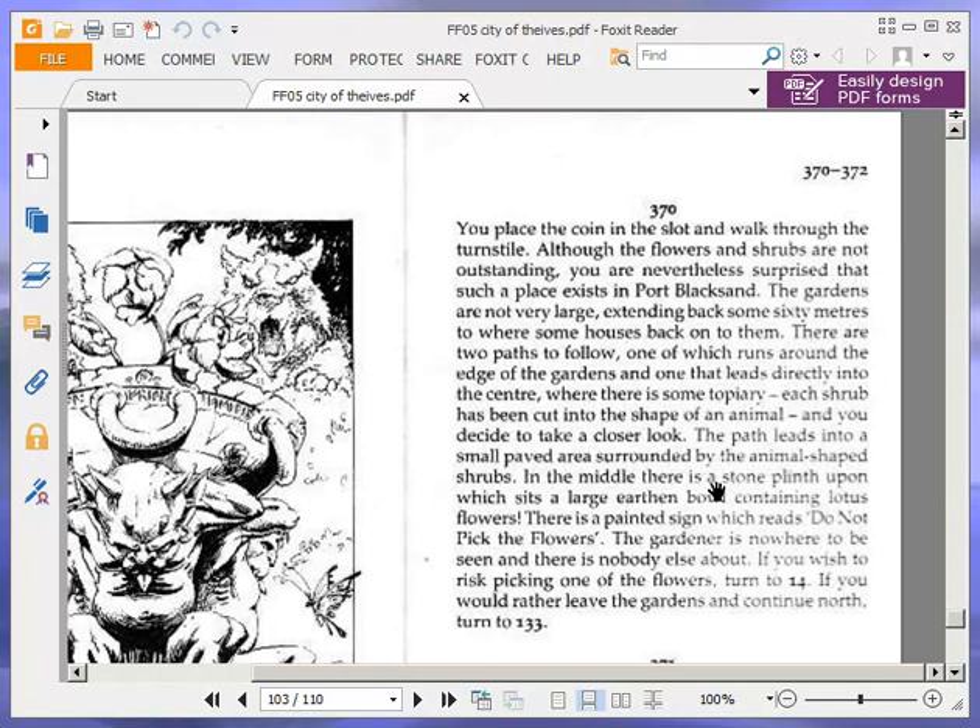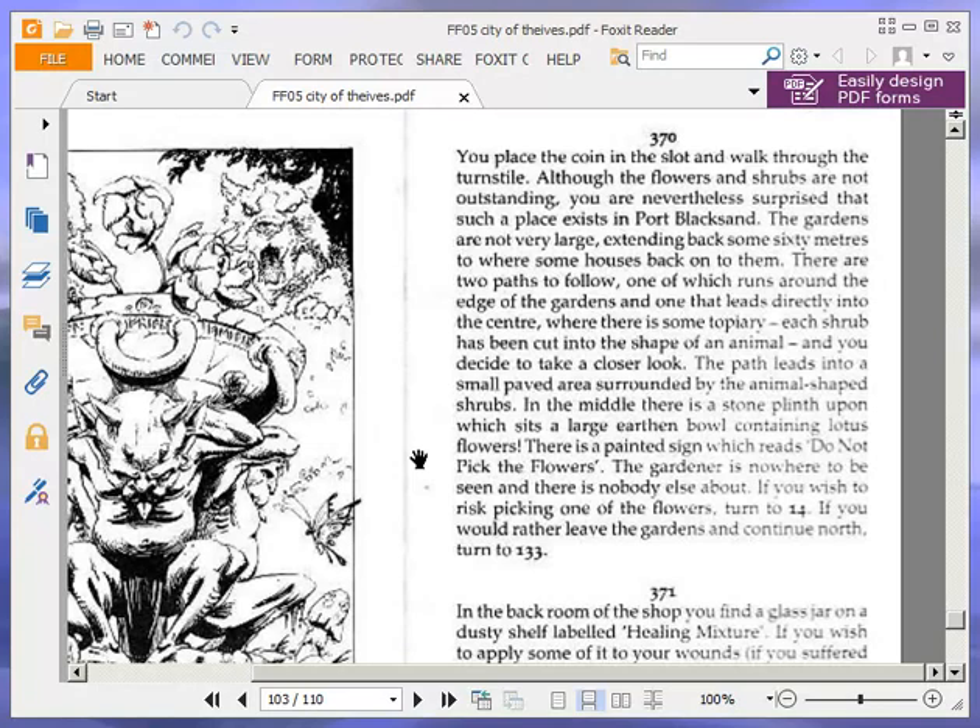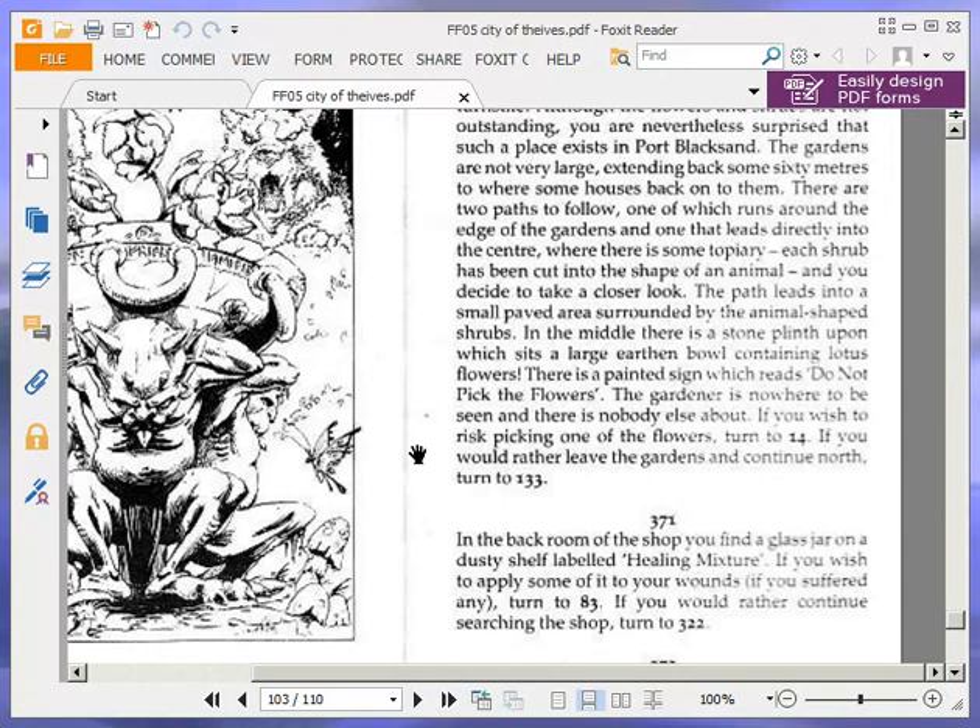You place the coin in the slot and walk through the turnstile. Although the flowers and shrubs are not outstanding, you are nevertheless surprised that such a place exists in Port Blacksand. The gardens are not very large, extending back some 60 yards to where some houses back onto them. There are two paths: one running around the edge, and one leading directly into the centre where there is some topiary. Each shrub has been cut into the shape of an animal. The path leads into a small paved area surrounded by the animal-shaped shrubs. In the middle there is a stone plinth upon which sits a large earthen bowl containing lotus flowers. A painted sign reads: 'Do not pick the flowers.' If you wish to risk picking one of the flowers, turn to 14. We are going to risk it because we need a lotus flower for the compound — turn to 14.